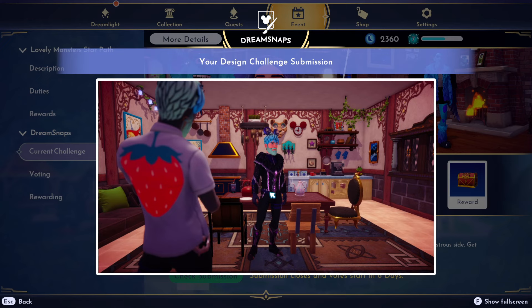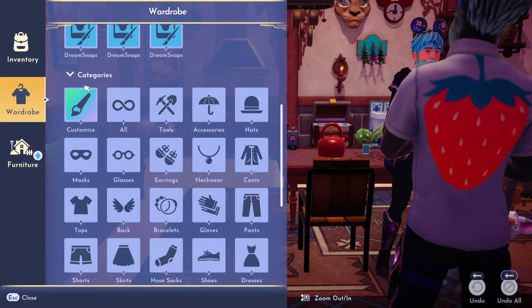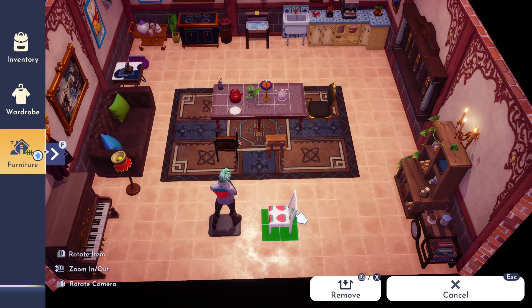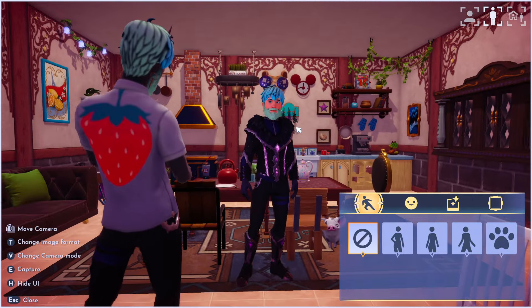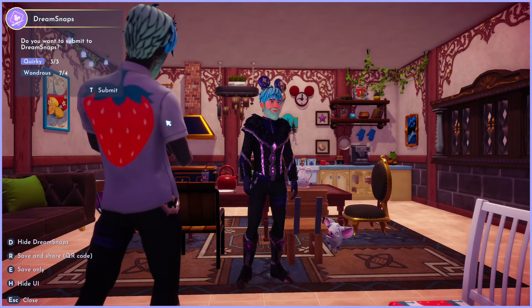Then I thought, well if that's the case, can you make like a Touch of Magic carpet or furniture piece? So I went ahead and made a furniture piece — a little strawberry chair — slapped it down, took a picture, hit submit, and it won't let you. So right now, unless there's another workaround, you can't use Touch of Magic furniture; it's only for mannequins with Touch of Magic outfits.